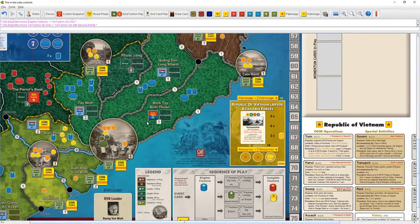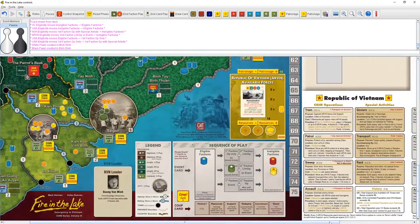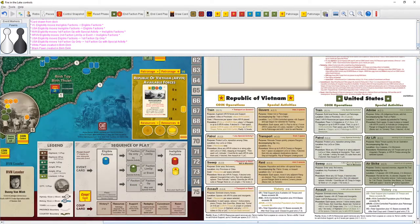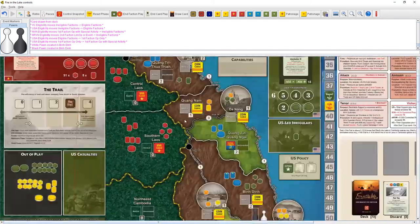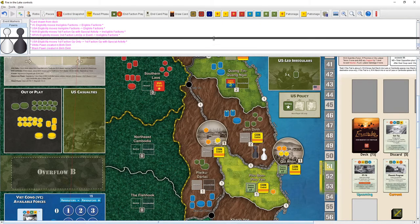The one thing about airstriking is it shifts the space one level to active opposition — indiscriminate air power is not great for the populace. So we want to be judicious. I'm pretty okay with just eliminating things here. If we clear out the VC and then start moving our few precious troop cubes, maybe we can take out Pleiku. We also want to remove this base before the VC gets a chance to use it and hide those exposed guerrillas again.